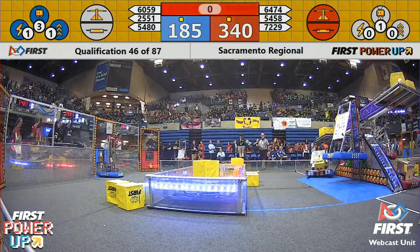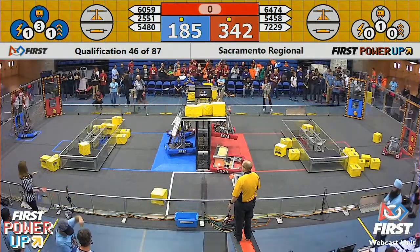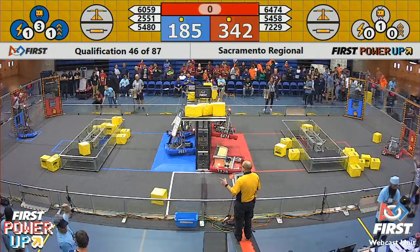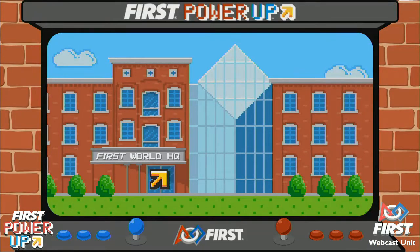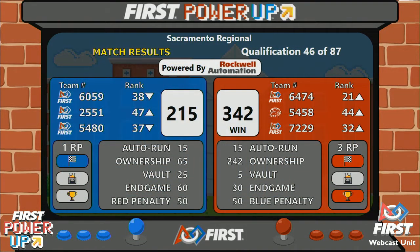We have two seconds remaining. Two robots in the air with one power-up played for the Blue Alliance — Levitate at the end of match number 46. Bringing you your official scores: it's the Red Alliance with a score of 342, Blue Alliance 215. Both alliances also earning that extra ranking.